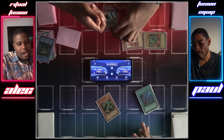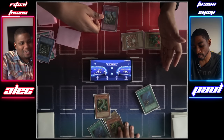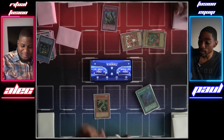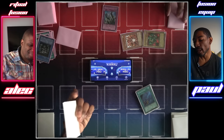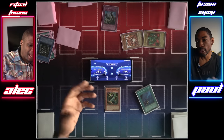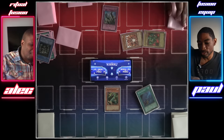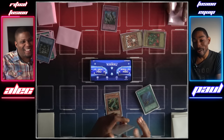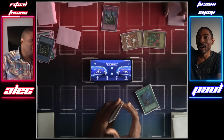My next idea was horrible — I was like, wait, I'll Solemn the effect of Black Pendant when it goes to the grave. But yeah, it's only the activation of spells, not a spell effect. Really, you should have just Solemned Mahavailo — that's his normal summon. That would have been the simplest thing: swing with everything. But I got really greedy.